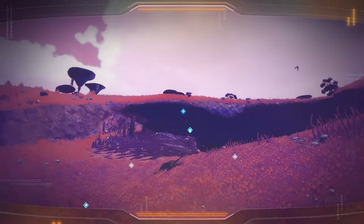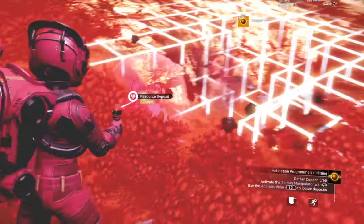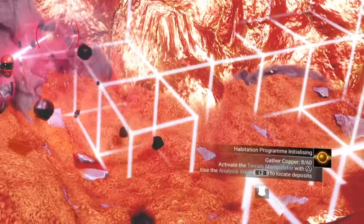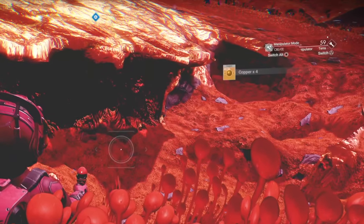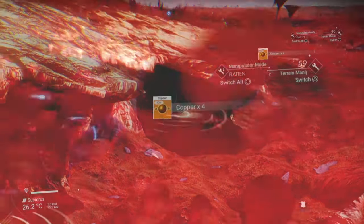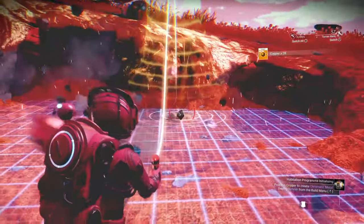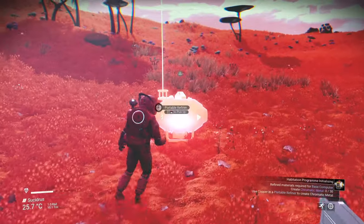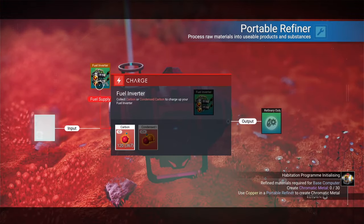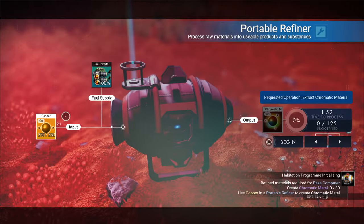That copper deposit is only 177 meters away — let's head there. It'll tell you how much you need to collect at the bottom of the screen. Once you collect enough, the instructions to switch mode appear. You can switch to flatten mode to mine a lot faster, but you get less — that's why you mine properly first. Back at the base, bring out the portable refiner and turn the copper into chromatic metal.